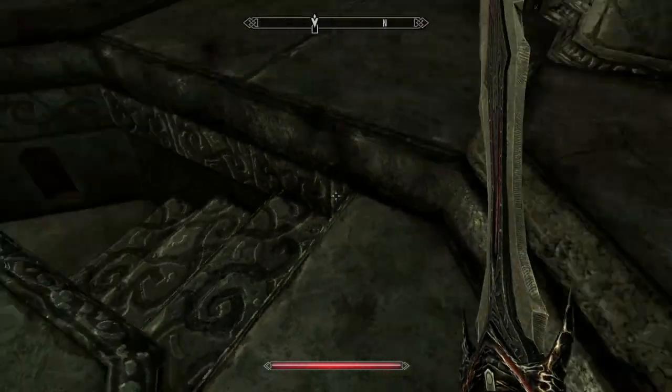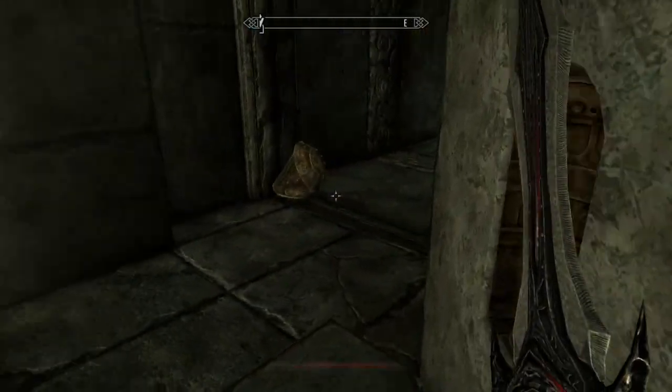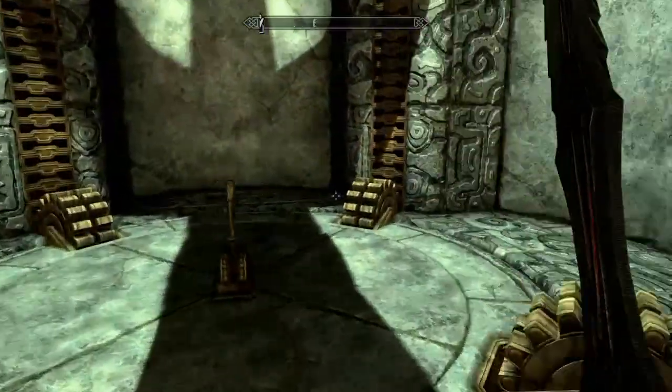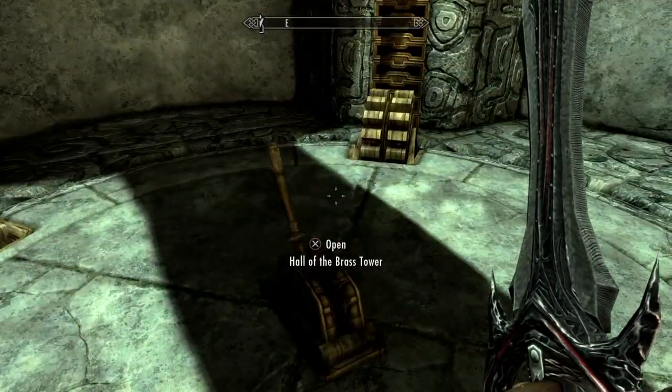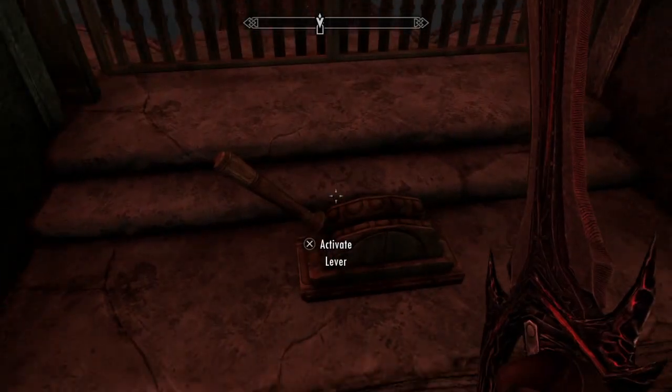I really enjoy those kind of stairs. If I'm an evil villain one day, these are the stairs I'm going to have — push a button and they sink down. This is cool. I like that we're going places. Hall of the Brass Tower. This looks ominous and scary, but I am ready to go.